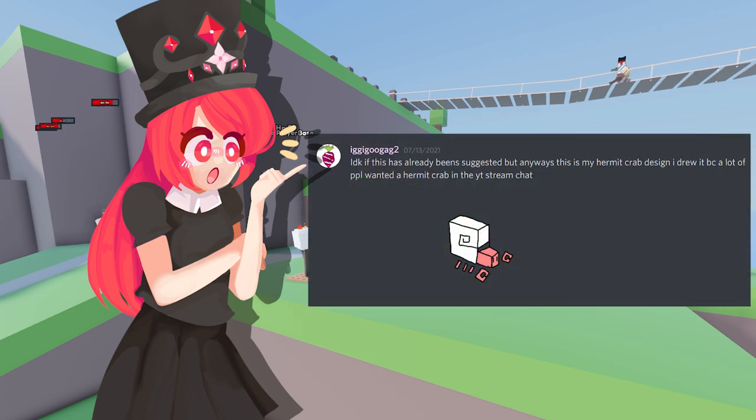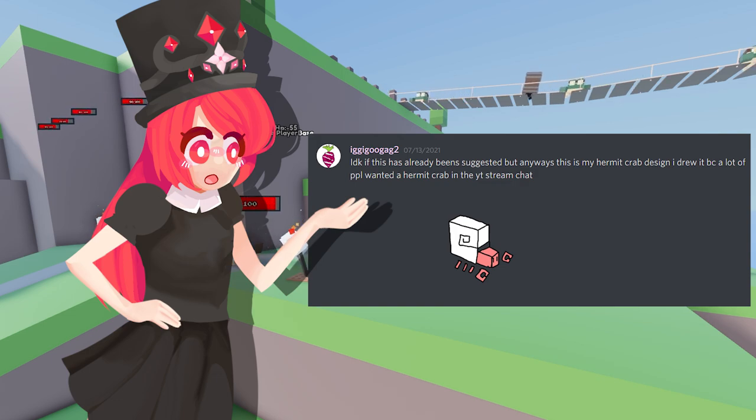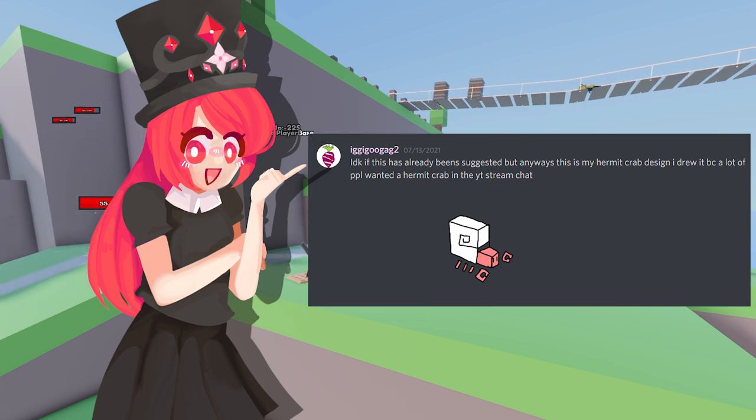Next up from IggyGugagag2 — this is a hermit crab design. He drew it because a lot of people wanted the hermit crab in the YouTube stream chat, and he is completely right. This design looks super cute. We already got a bunch of crabs for the map, so he wouldn't feel out of place. I can probably see him being between the crab and the coconut crab. The shell is absolutely amazing, and he would totally fit the map 100%. That's what it's all about when looking for enemies to add to the map.